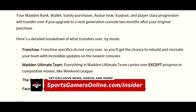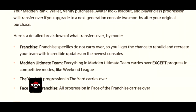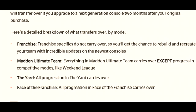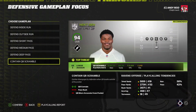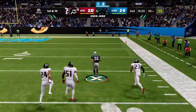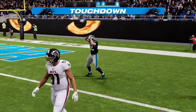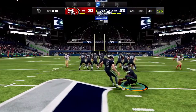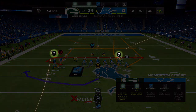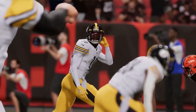As far as what carries over for those who do upgrade, players in Madden Ultimate Team will see everything except competitive mode progress brought over. All progression for both the Yard and Face of the Franchise will also carry over. Unfortunately, franchise mode won't carry over, meaning you'll have to start anew. One last catch: if you want your Madden rank, wallet, avatar look and loadout, player class progression, and vanity purchases to carry over, you'll have to upgrade to a next-gen version within two months of your original last-gen purchase.